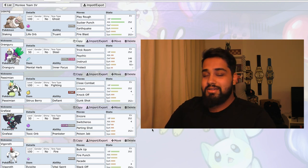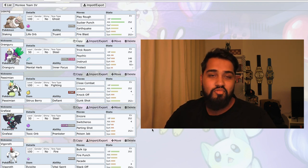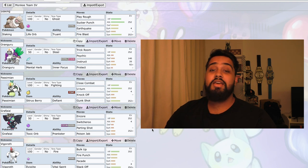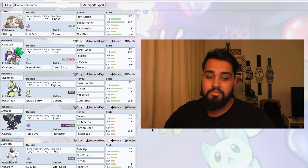Steel Tera type again — I'm not going to be Terastallizing this one very much to be honest, but it does get rid of its weakness to Psychic. HP investment because it has no HP and I need it to live. Special Defense investment as well because of Psychic types, and then a little bit into attack.